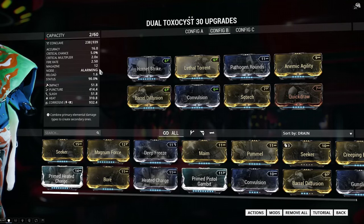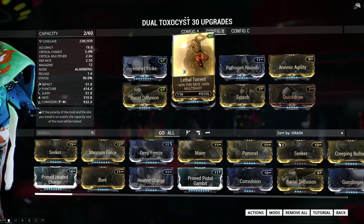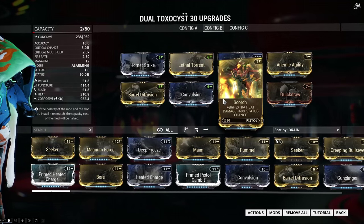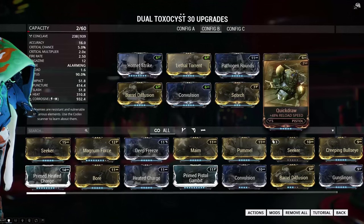Now a corrosive and heat damage build, again with 90% status chance, the Anemic Agility for fire rate, and Quick Draw for faster reload time. Of course, we got the elemental damage of heat and corrosive.